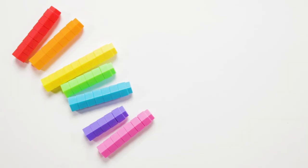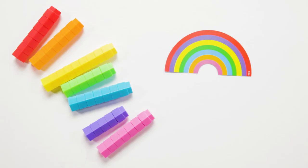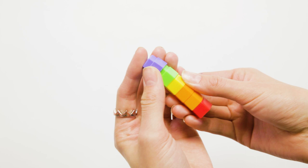Now flip over the first easy rainbow card. You're in a race to spot which two colours in the rainbow have switched places and grab the corresponding stacks before anyone else. If you're the first player to grab a correct coloured stack, you get to keep one block.